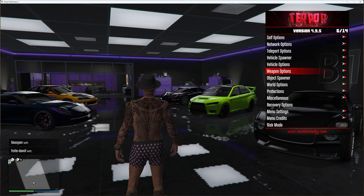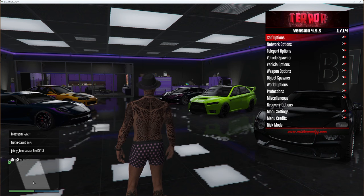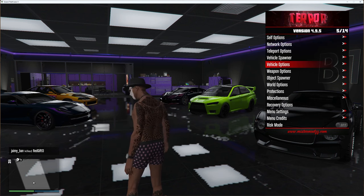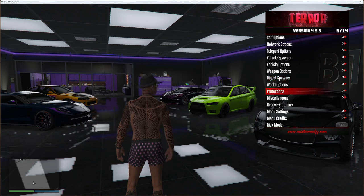To navigate the mod menu you use the arrow keys — you can go up and down — and there are 14 total options. You've got: self options, network options, teleport options, vehicle spawner, vehicle options, weapon options, object spawner, world options, protections, miscellaneous, recovery options, menu settings, menu credits and risk mode.